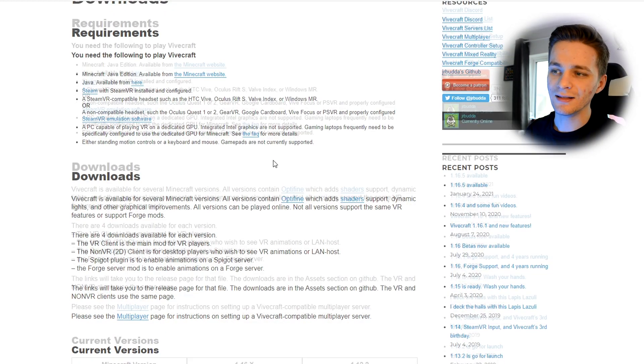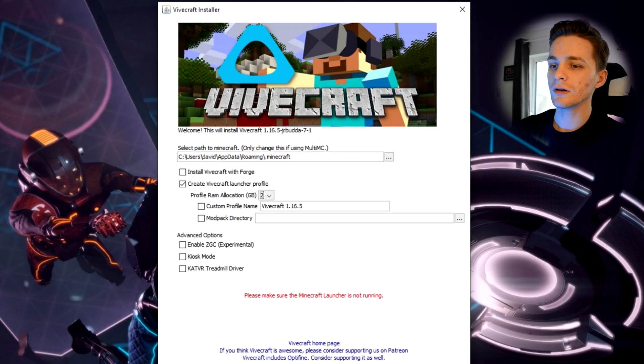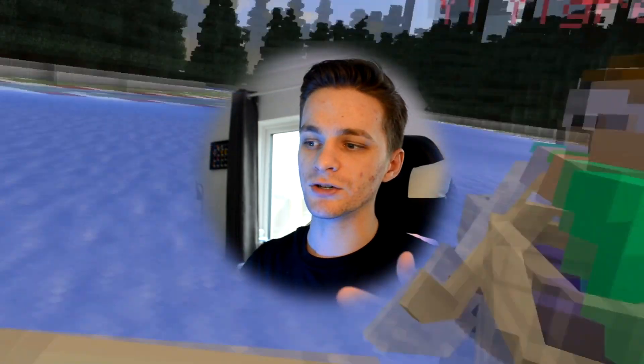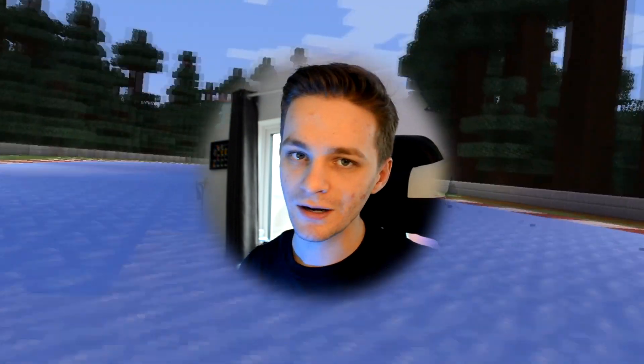In the download section, you can either download an outdated version or just click on Vivecraft 1.16.x, which is the current version of Minecraft. Once you download this, you'll get an installer screen and it's pretty simple to go through. You do need to open Minecraft before you install it, because Minecraft needs to make the files on your computer first. So literally just jump into Minecraft, jump into a random world, and then quit out.